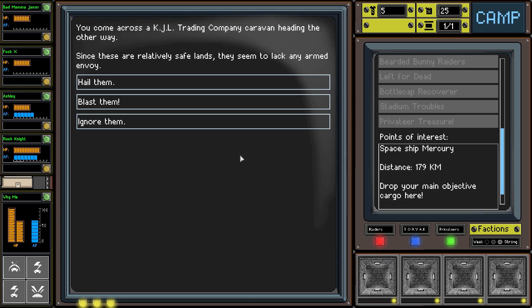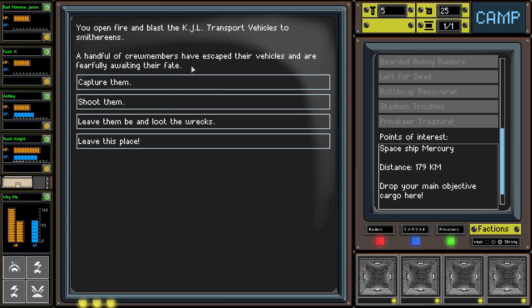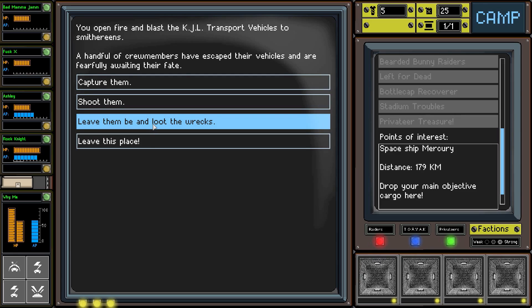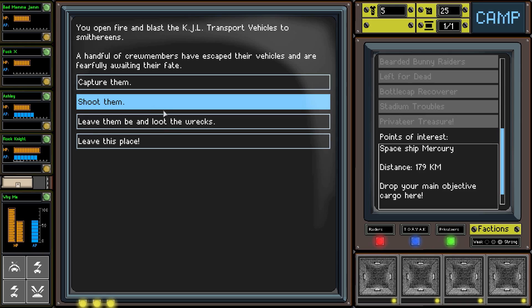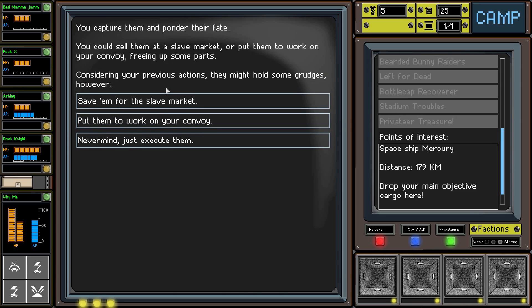We come across the KGL Trading Company caravan heading the other way. Since these are relatively safe lands they seem to lack any armed envoy. We could be good guys or we could be dicks - I'm going to be a dick and blast them. We open fire and blast the KGL transport vehicles to smithereens. A handful of crew members have escaped their vehicles and are fearfully awaiting their fate - we could capture them, shoot them, or leave.